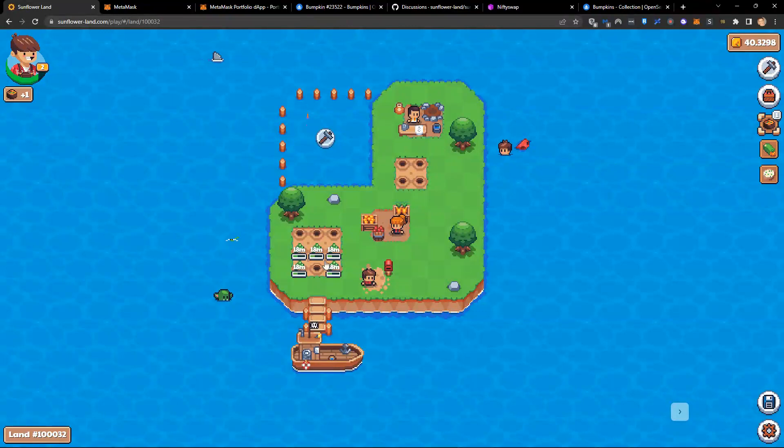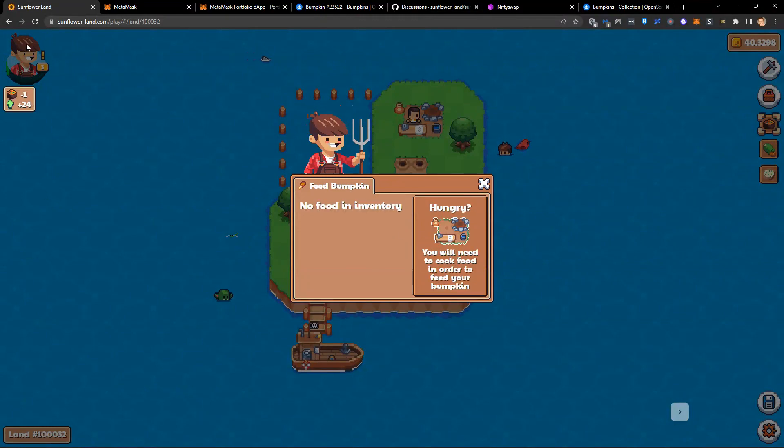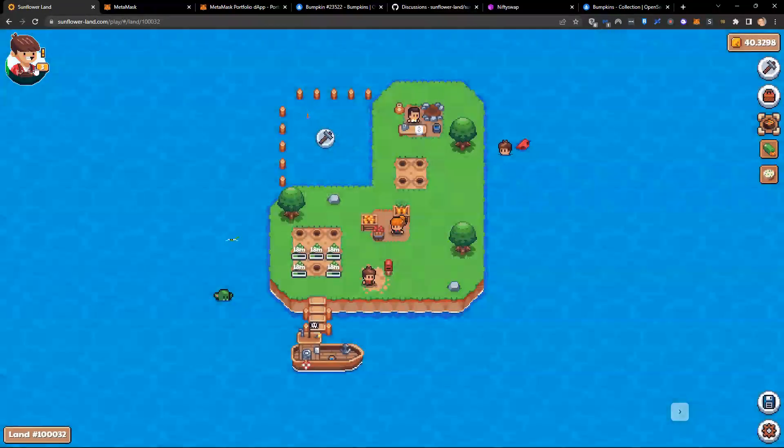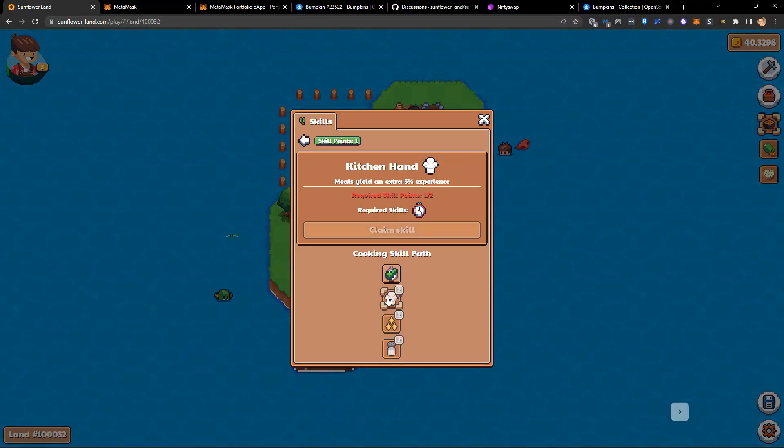Our food is now ready. We go ahead and feed our bumpkin — and we're level three! Now we click up here and we've got another skill point. Let's go back to the cooking skill tree. I can't do anything here because I need two skill points for my next skill, but it would give me an extra 5% experience.